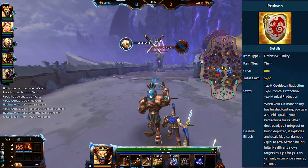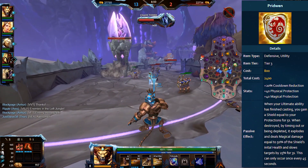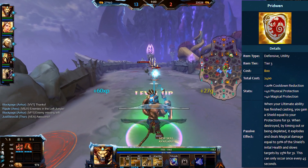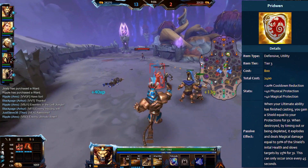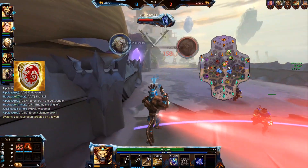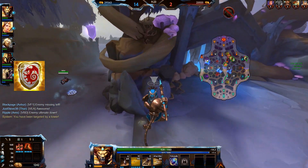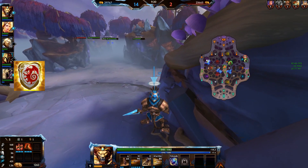A quick rundown of the stats: 2,400 gold, so very cheap; 20% cooldown reduction; 40 physical protection; and 40 magical protection. When your ult has finished casting, you get a shield equal to your protections. When that shield is either timed out after five seconds or completely destroyed, it explodes and deals magical damage equal to 50% of the shield's initial health and slows targets by 25% for three seconds. So you have a shield with built-in extra damage and CC.